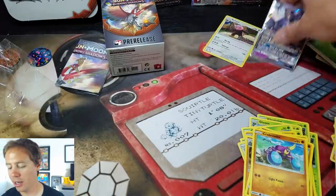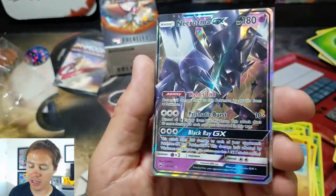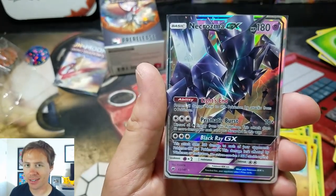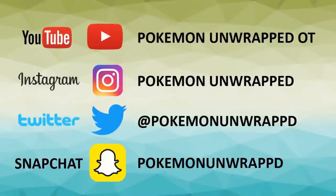And don't forget, I got this awesome Necrozma GX. Hope you guys enjoyed this video. Stick around, plenty more coming up. This is Pokemon Unwrapped — you guys have a fantastic day. See you guys tomorrow. Not bad for a pre-release kit, huh? I've got three more of these to open up. I'm pretty sure I'm going to pin them up against other Pokemon TCG products and do versus battles — four packs versus four packs. I've got some ideas, just make sure you guys stick around. See you guys very soon.